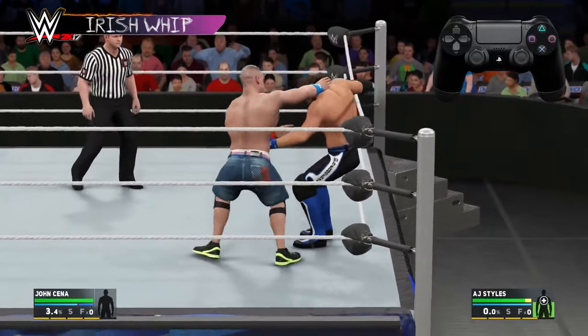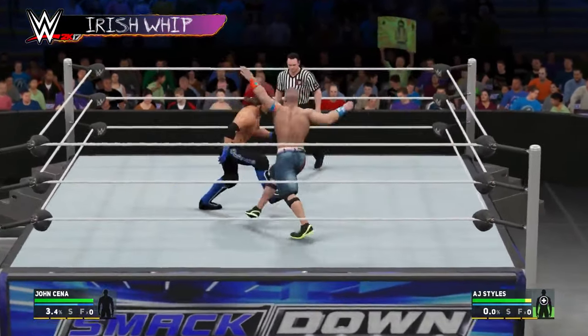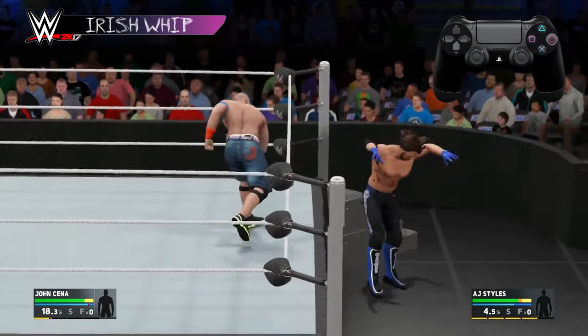You can do an Irish whip by tapping circle and directing your opponent with the left stick. Whipped opponents will rebound off the ropes, setting you up to perform a rebound strike or grapple. You can also throw your opponent out of the ring by pressing and holding circle.